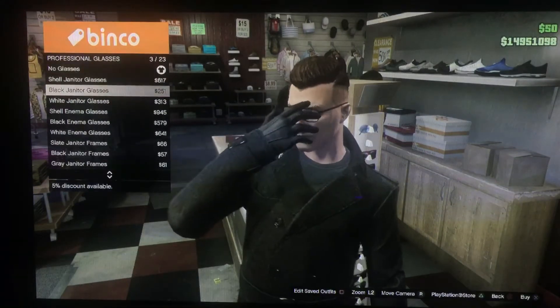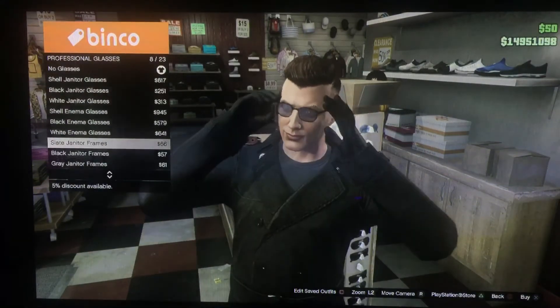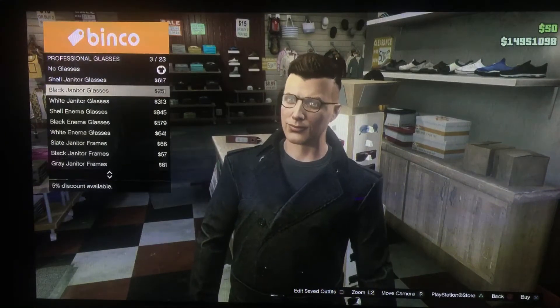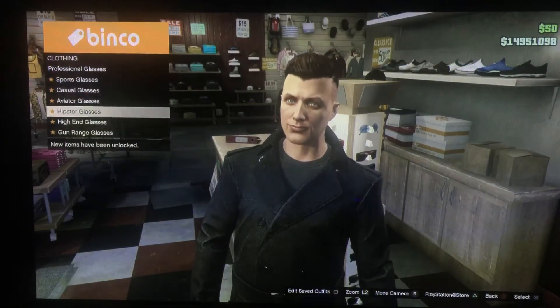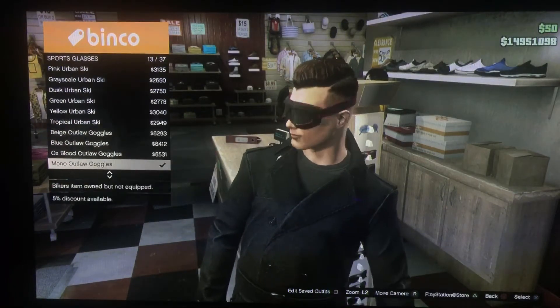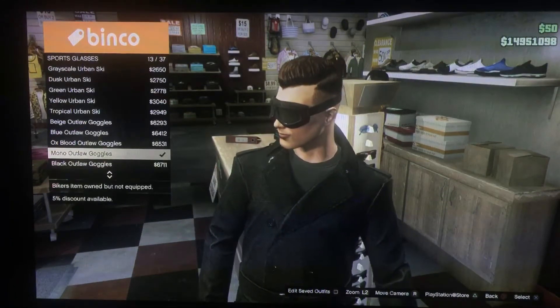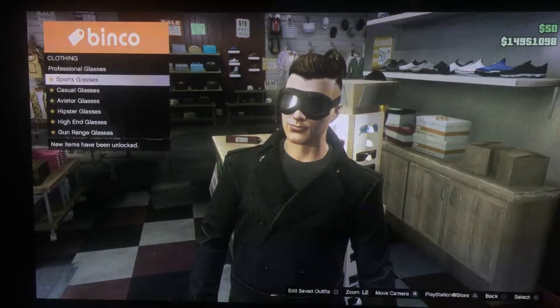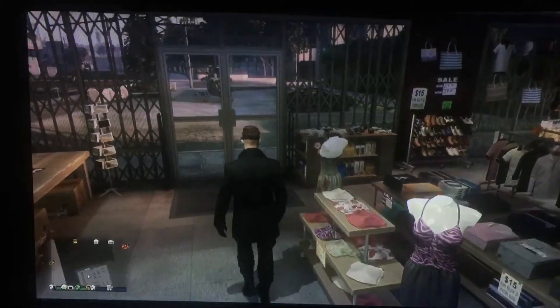The last thing in the clothes shop — go over to the glasses rack. Skip past the professional glasses, go to sports glasses, scroll down, and get the mono outdoor goggles. That's the last thing you need in the shop.